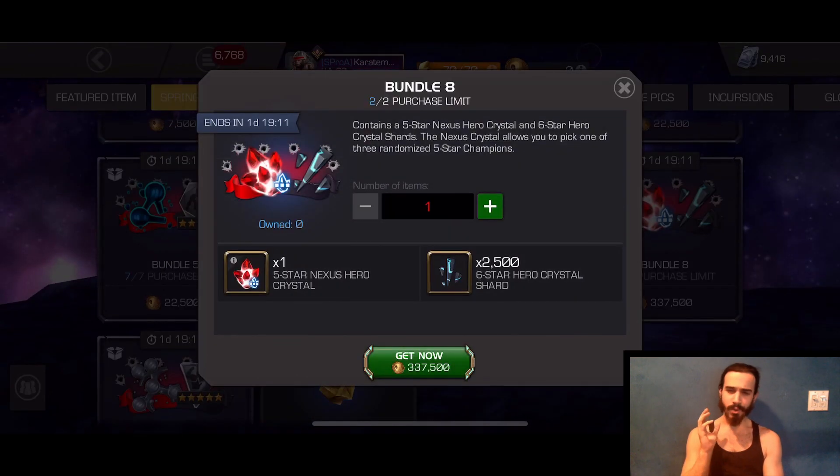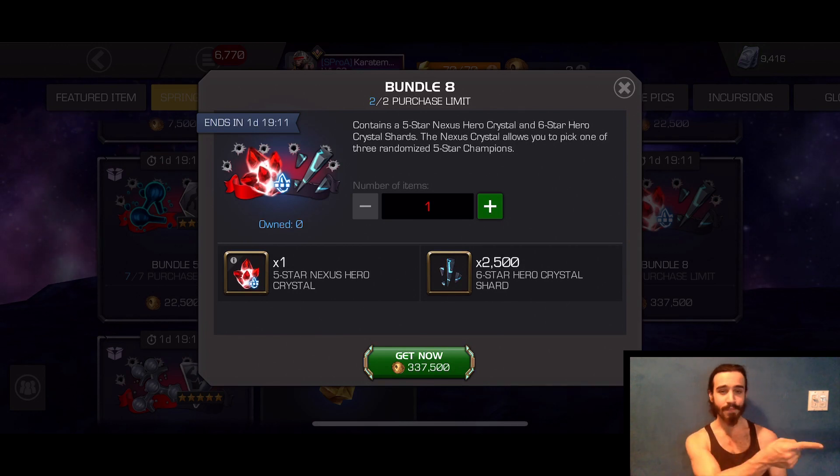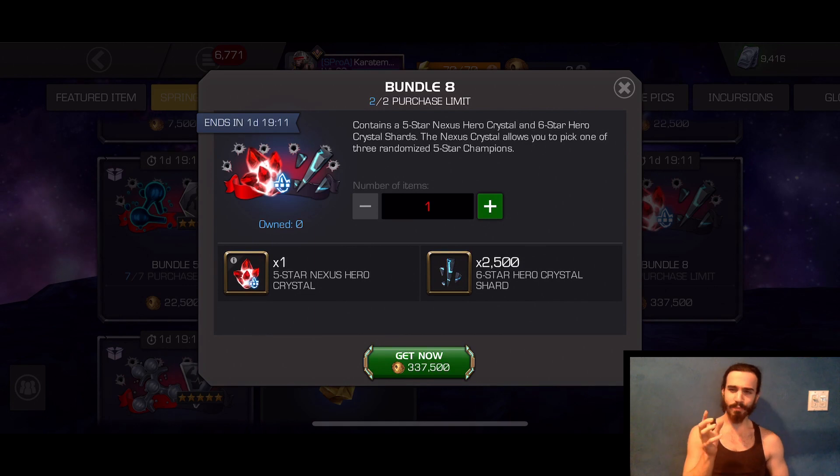Bundle number eight — I'm also not too big a fan of this one. A five-star Nexus Crystal for the equivalent of $100 doesn't cut it for me. I feel like the price should be cut in half, along with the 2,500 six-star shards included. Nexus Crystals are really fun, but you can either land Nick Fury, Aegon, and Ghost, or get Karnak, Venom Pool, and Falcon. So $100 for a gamble like that — I don't see the value there.